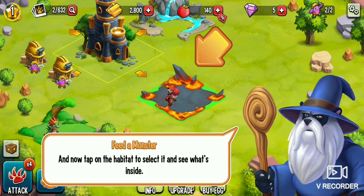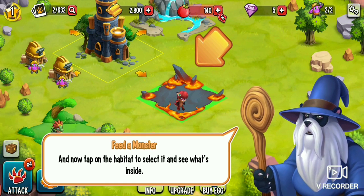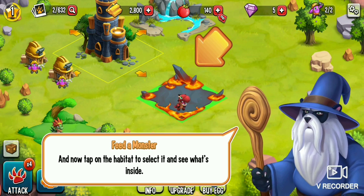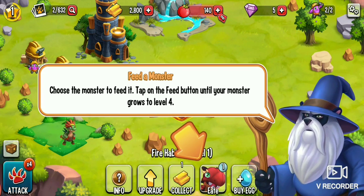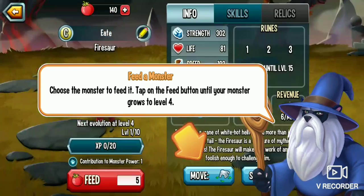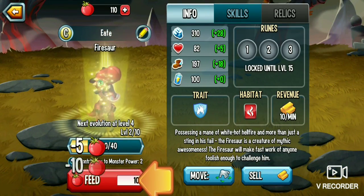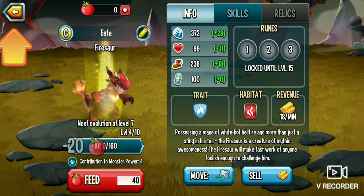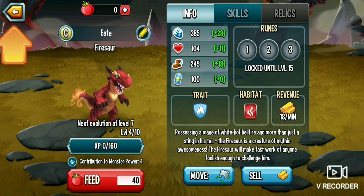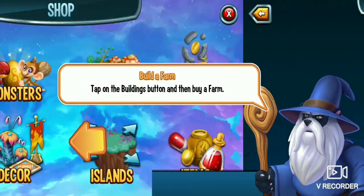Place him in the habitat. Look at that. Tap on the habitat and select it, see what's inside. Feed the monster. Feed him. We're just gonna keep on going. Oh, he evolved! The shop button again. Buildings.